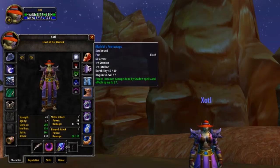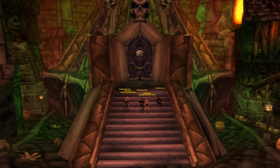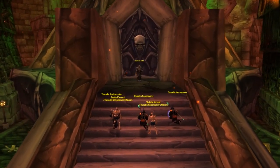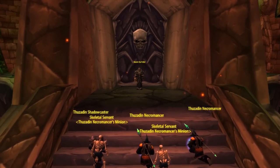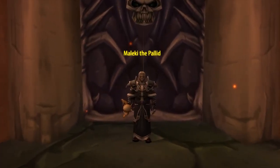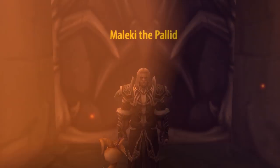Finally, our last piece of armour for this list is going to be Boots — specifically Maleki's Foot Wraps. 9 intellect, 9 stamina, and a huge plus 27 damage to Shadow Spells. These boots are perfect for PvP. To get them, you're going to have to once again head off to Strat Undead side, where they drop similarly to the Amulet — from one of the 3 bosses in front of the Ziggurats you need to clear in order to reach the final boss. This time, you'll be wanting to slay Maleki the Pallid.